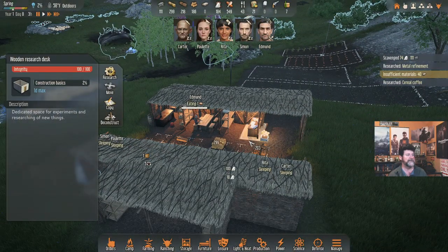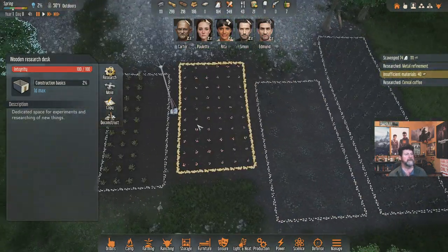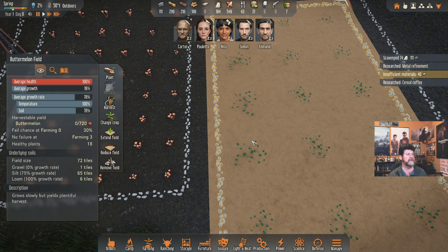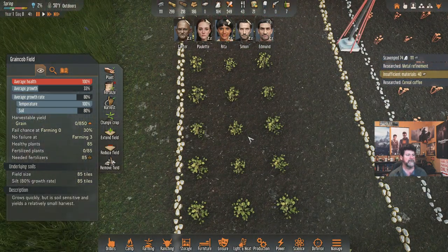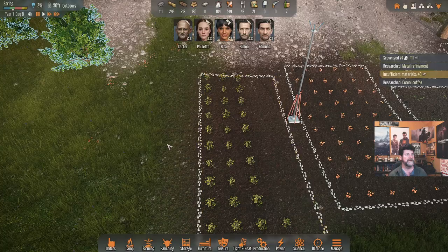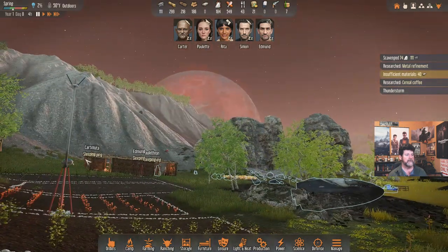With Simon tackling that, it shouldn't take long at all. Edmund's going to sleep. Let's look at our farm — most everything is planted and it's looking pretty good. The buttermelons look kind of like pumpkin vines, there's something like corn, something like mushrooms, and those will be the cotton plants — the cloth blossoms. Rita needs to finish the planting so we don't get too far out of sync. Thunderstorm warning — I must have my volume down because I never heard any rumbling.